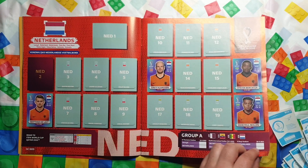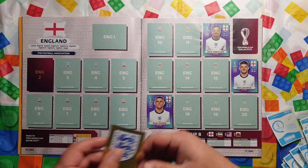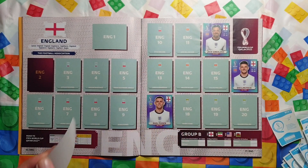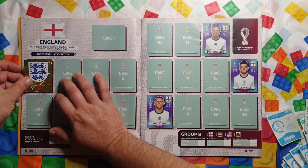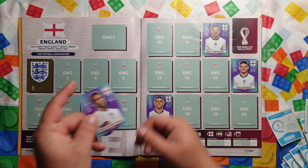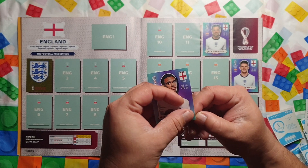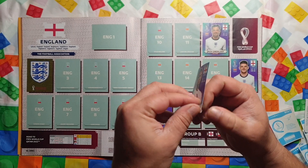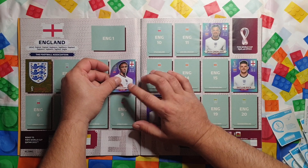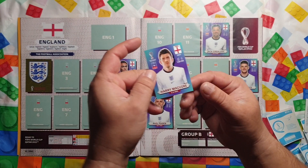That's already four in for Netherlands. Now England — we already have two. Number 3: Declan Rice. We've got the team logo, the official badge of the Football Association. England 5: Trent Alexander-Arnold. Number 7: Harry Maguire.